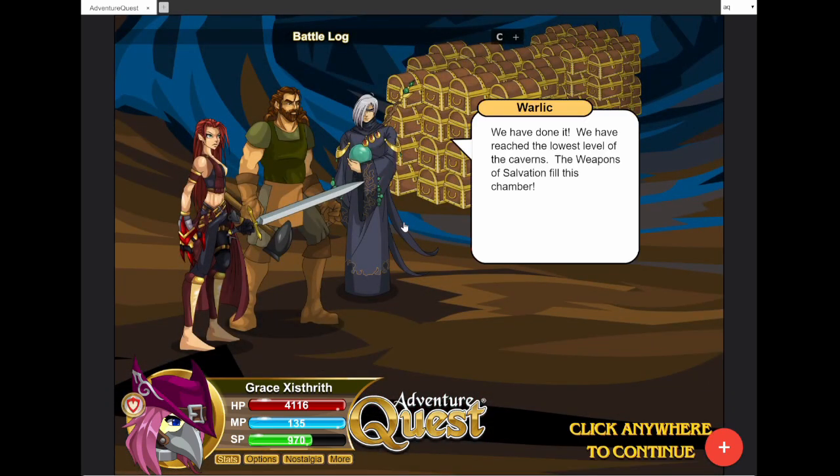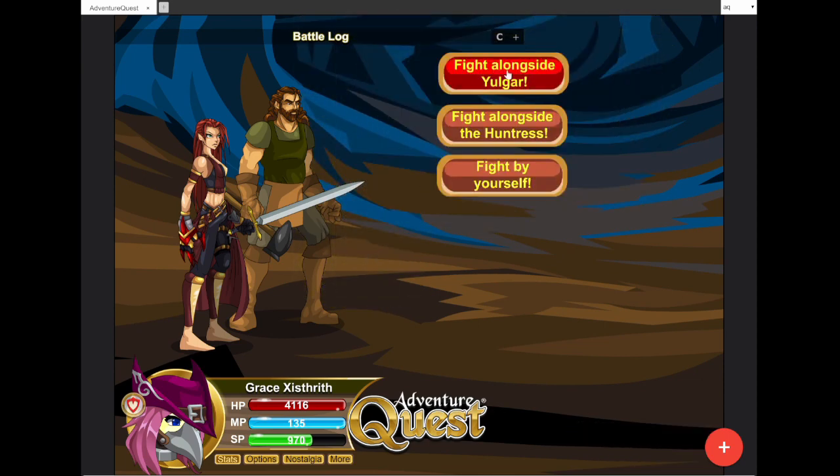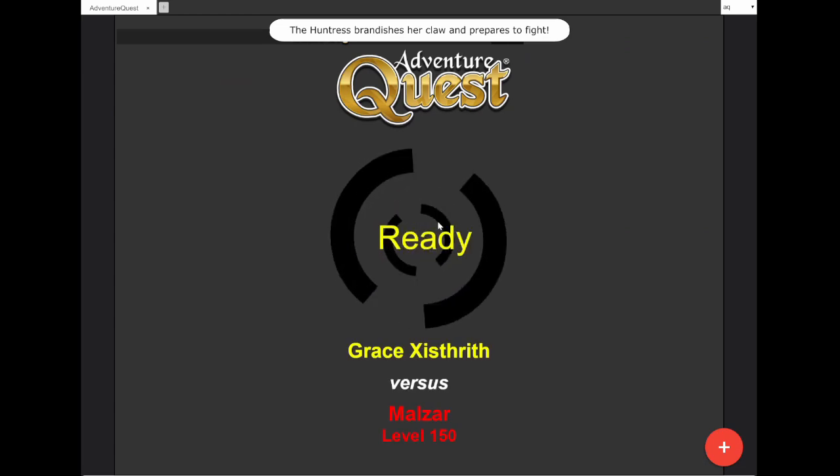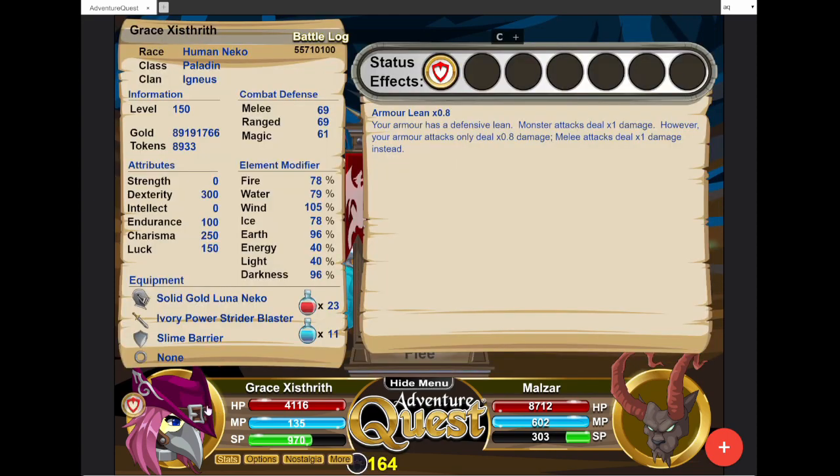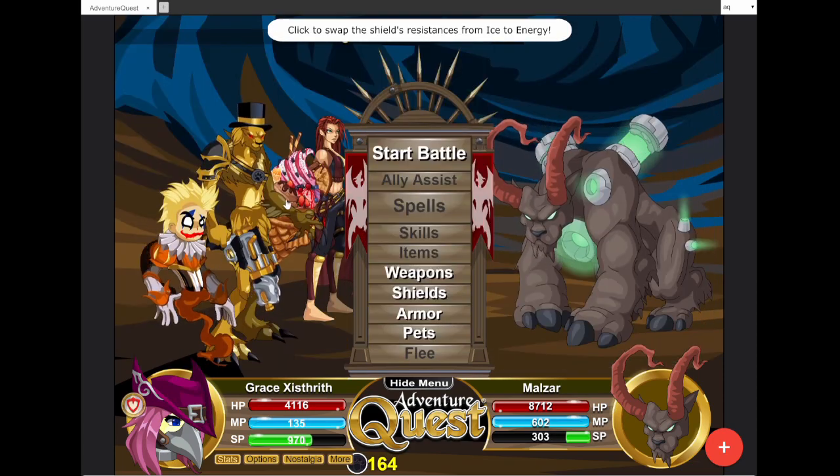Odd loading screen — hold on, my cat is trying to get in. She's a little hard of hearing so I have to holler at her. Sometimes she doesn't like to sit next to me, but sometimes she does — she's fickle. So this is it: Warlic takes the weapons back. We could have resummoned the Huntress — could actually be a different Huntress guest. Let's see if this is the same Huntress or not. We've got this energy guy — this is a properly coded Malzar. Up until a day ago it had 600 strength; this one does not.